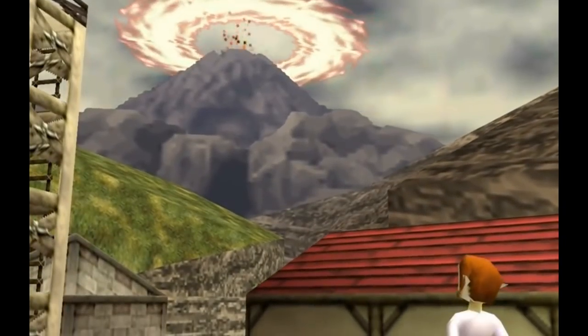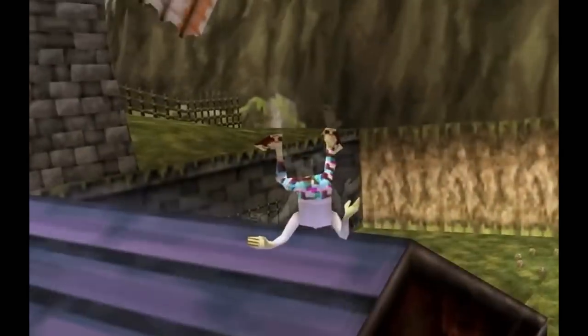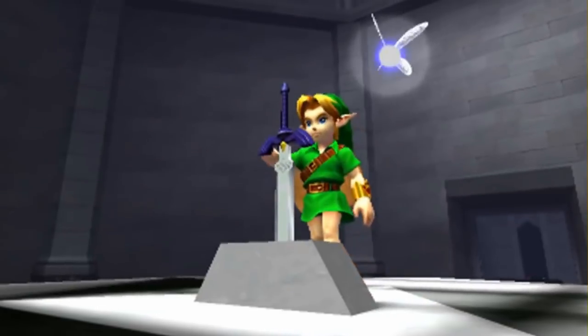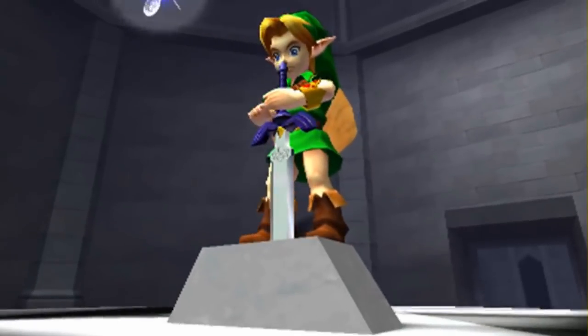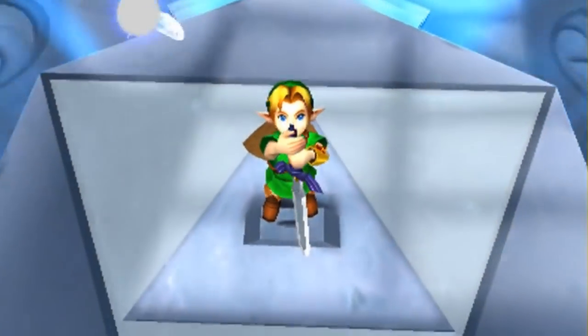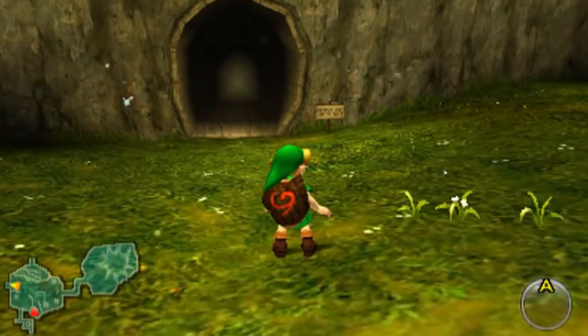Despite the Nintendo 64's graphical limitations, Ocarina of Time is arguably one of the greatest video games ever created, scoring a perfect rating of 10 out of 10 on IGN, GameSpot, and probably most of our hearts. To start off, let's go through the more familiar easter eggs.